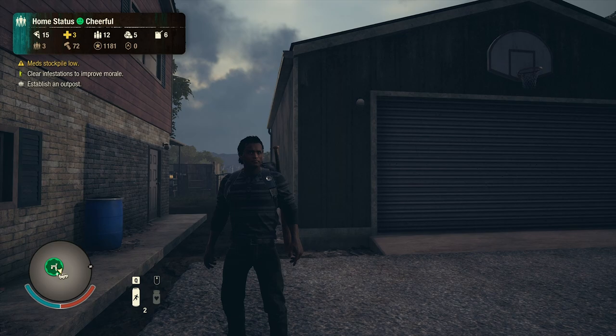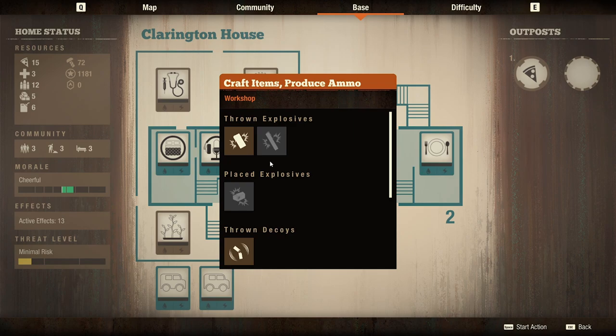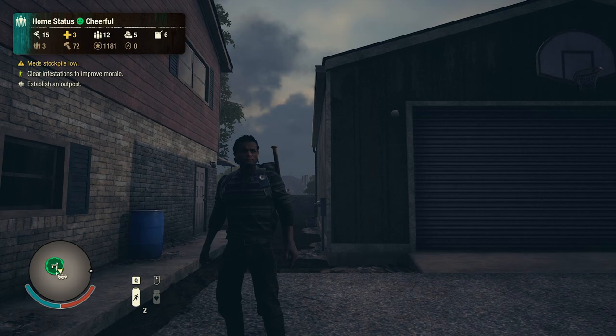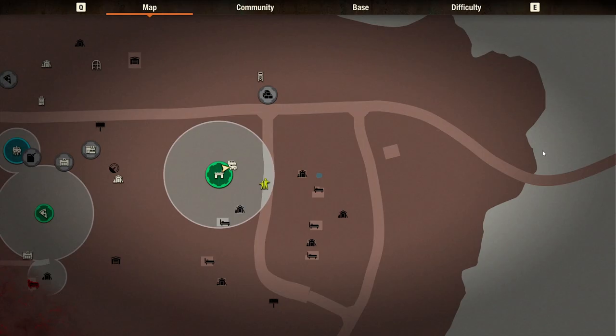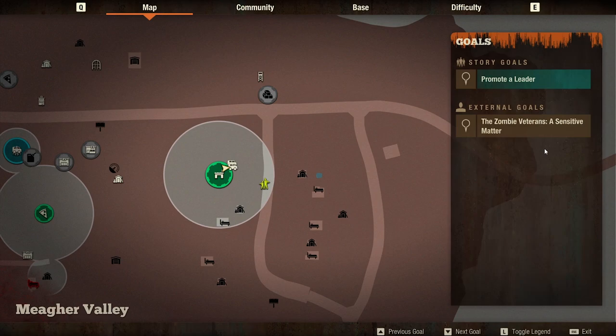We're getting very low on medicine, building materials, and fuel. Fuel we're not too desperate for, but building materials we need to upgrade our base — we want to get our workshop to the next level. At the next level we can craft molotov cocktails, which would be great. Medicine we obviously need because we have a daily use — minus two because we're a level two infirmary now. I did not realize that, so we are getting very low. One more day and we are absolutely out, so medicine is a high priority right now.